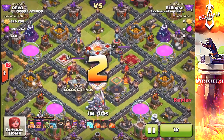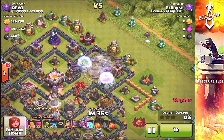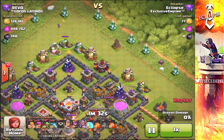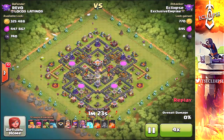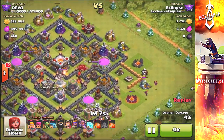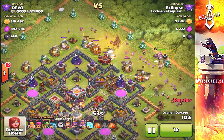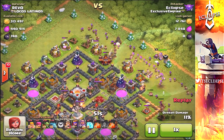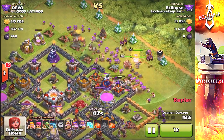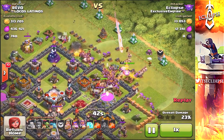Hey guys, what's going on, it's Eclipse here. Today we're going to be going over the top five features which need to be added to Clash of Clans. None of the features mentioned in this video will be super unrealistic — I won't be mentioning things like the goblin prince or gem mines. I'm going to be mentioning things that can actually happen and that I really want to see myself.